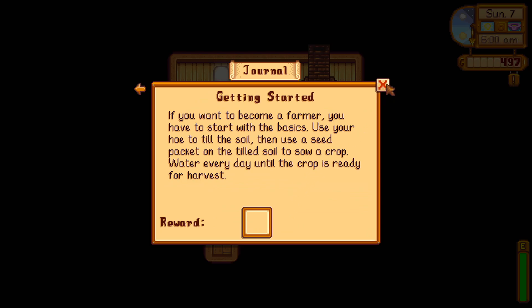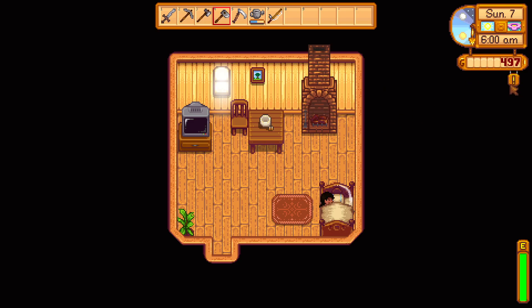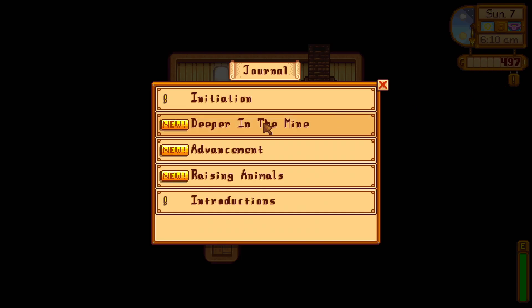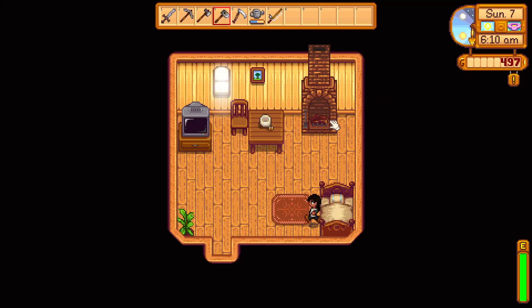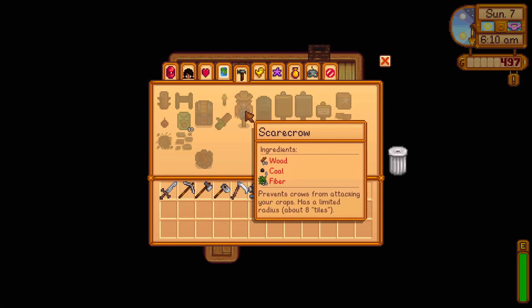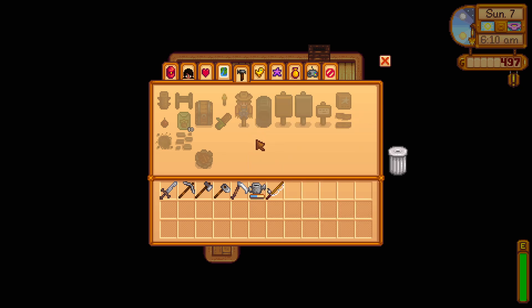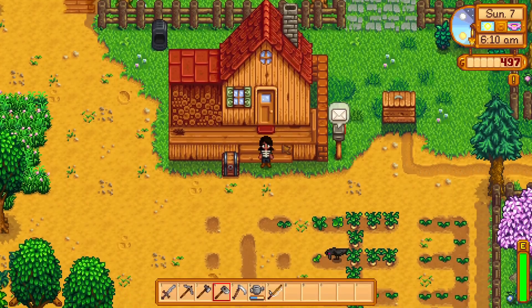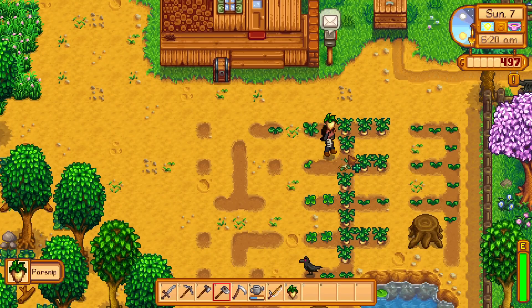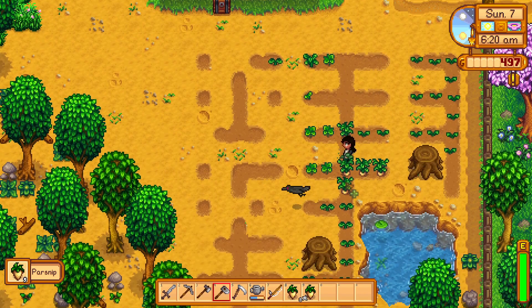Getting started — zero of ten slimes, still level 40. Farming level one — craft a scarecrow. We have to craft a scarecrow. What do we need? 50 wood, 1 coal, 20 fiber. Okay, we can do that. Let's do that — No! Mr. Crow! How dare you!